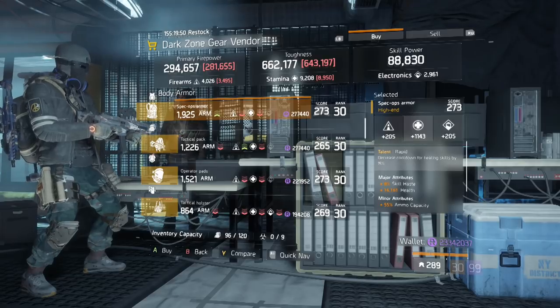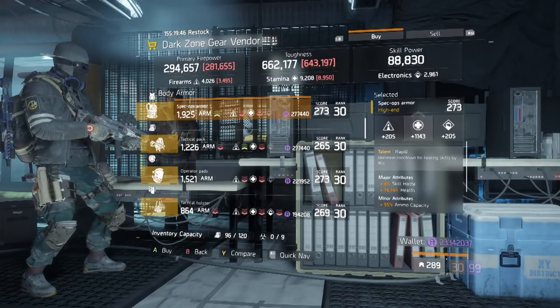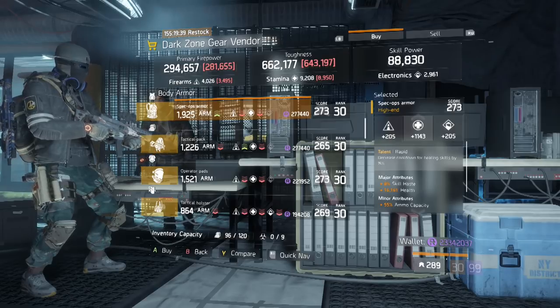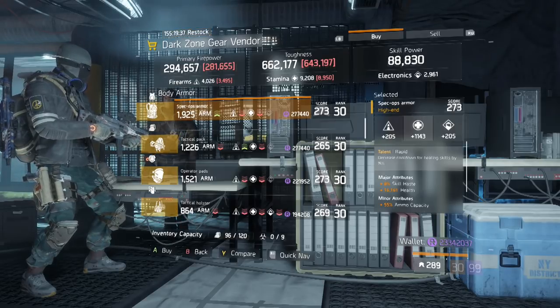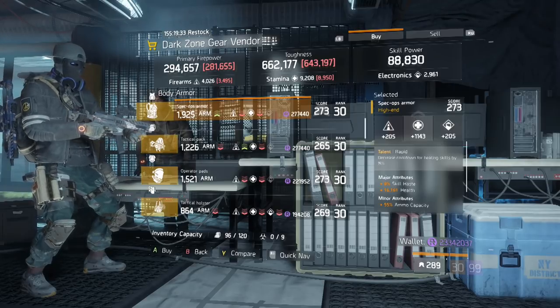The item we're looking for is this Rapid Chest Piece. Arguably Rapid is a little niche, but nonetheless this is god rolled in its current state. It rolled with health, skill haste, and ammo capacity. If you've discovered a way to make Rapid powerful, here is an awesome Rapid Chest Piece just for you. Simply reroll the main stat and optimize it.